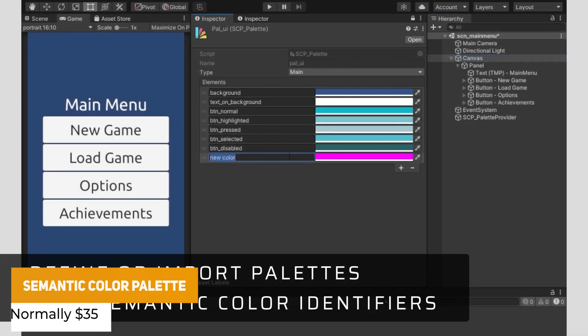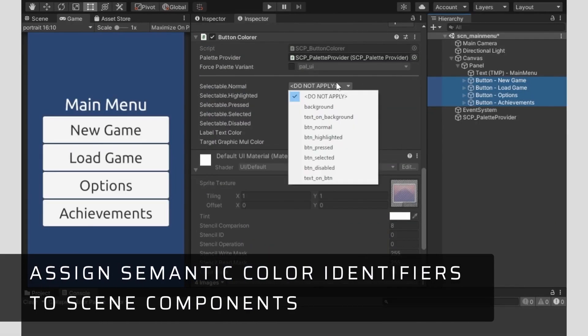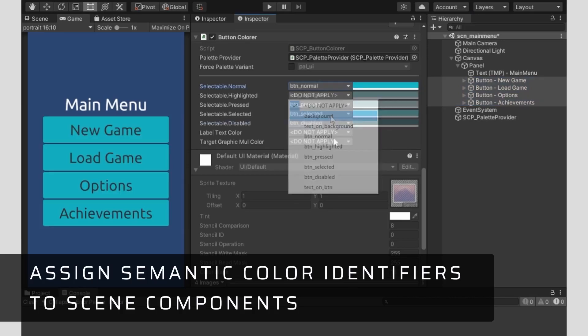There's also the Semantic Colour Palette, which is an easy way to have colour management in Unity. You can organise the colours into meaningful palettes and assign them to colourable components like buttons or UI elements and things like that.